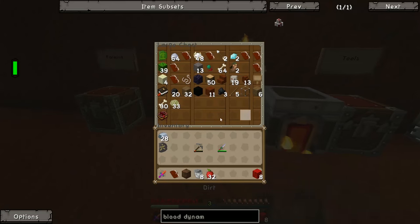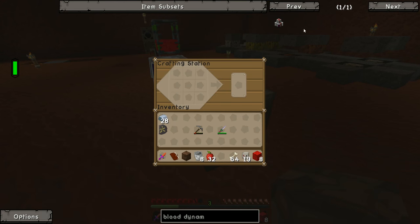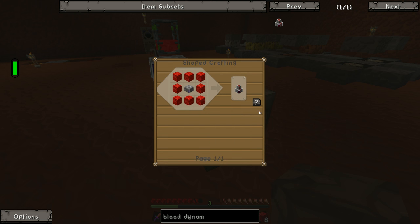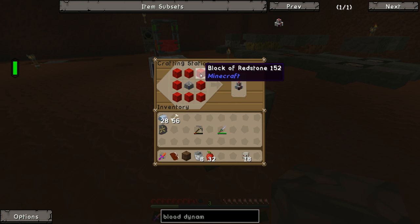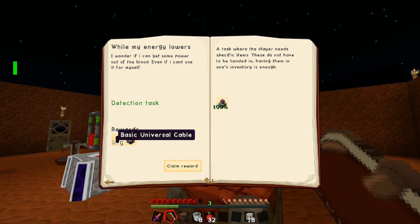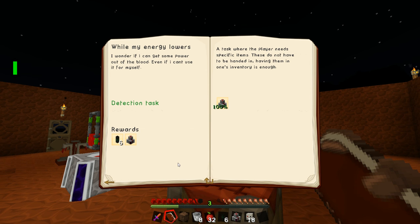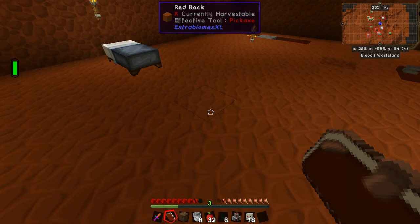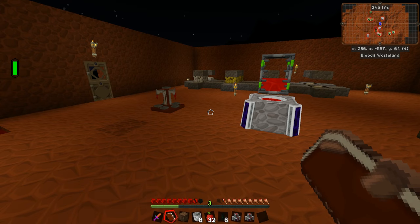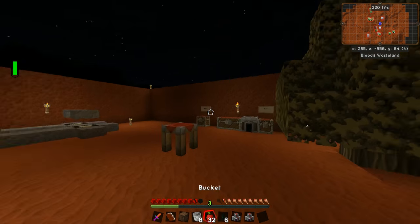We should now have enough to make ourselves the blood dynamo. All we need is our bones and skulls. We craft up a blood altar — and for those who wonder, you shift and left click on the question mark to auto-fill the crafting station from your inventory. That completes the quest, and as a reward we get another blood dynamo as well as six basic universal cables. These are paramount — you cannot pull power out without these universal cables. Unlike most power dynamos, you can't just put them next to a block that receives power, which is a little weird but that's how they work.